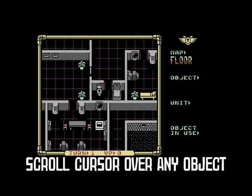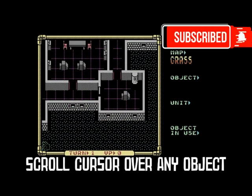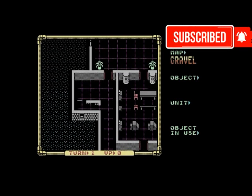This little white cursor lets you scroll over anything on the map and it will tell you exactly what you're looking at. It's a great little feature of this game, and these maps are huge.